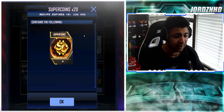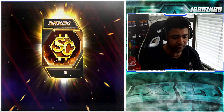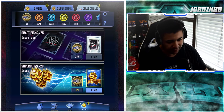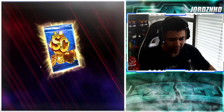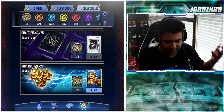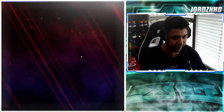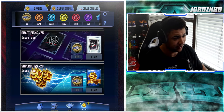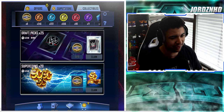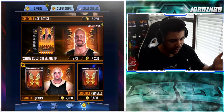Alternatively you could also convert them into picks, but it just depends how badly you need cards on your account. If you guys are trying to hunt more WrestleMania cards then obviously convert them into picks and pick a card off the board. But this is the way I go about it because I find it the most efficient — just like that, an extra 300 super coins.